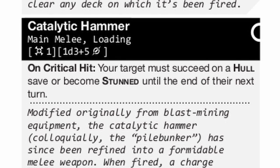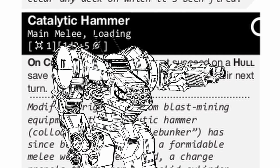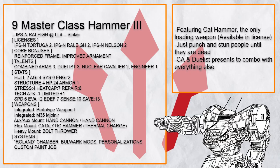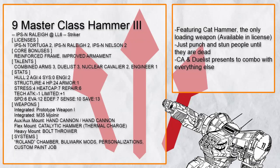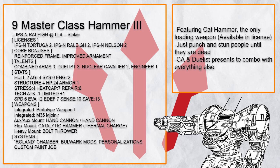Speaking of melee weapons, Catalytic Hammer is a loading melee weapon that can also stun, so it's no surprise to see Raleigh builds with it because stun is incredibly amazing. 'Masterclass Hammer 3' has a simple goal of just smashing someone's face in, and chances are they can't do anything on your off turn because they are either stunned or dead. Add in Duelist for free ram or grapple plus all the bonus damage for 4d6 plus 5 damage — someone will feel the pain very soon.